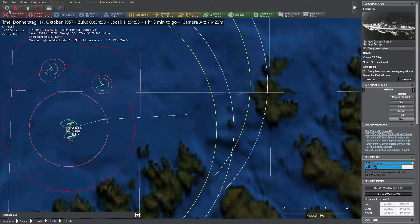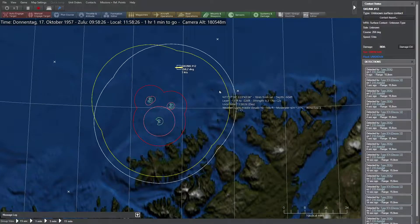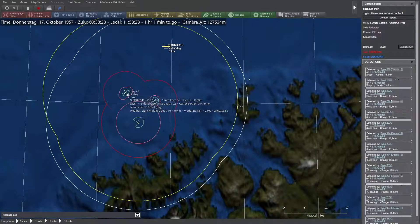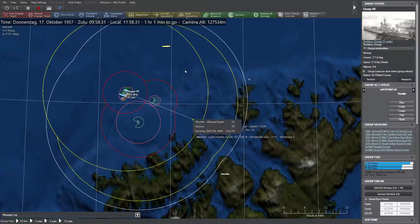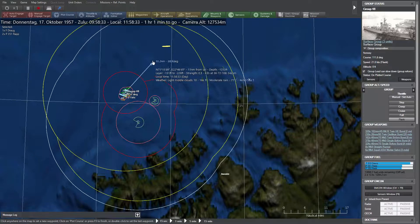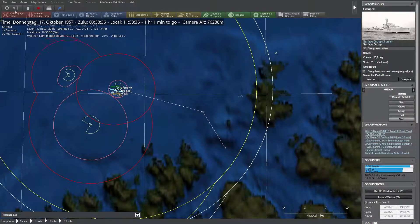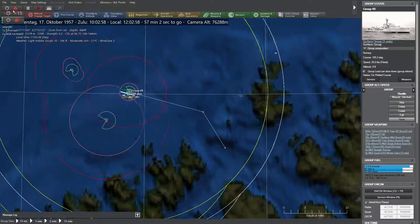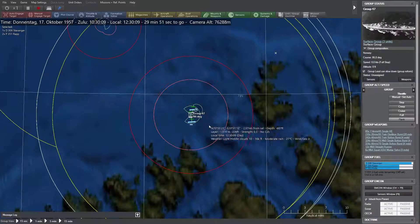Go in and investigate the other torpedo ships. A contact — how fast? Five knots — you could investigate it, but it's likely to be commercial shipping. We send the Drog group to deal with it if it's an enemy vessel.